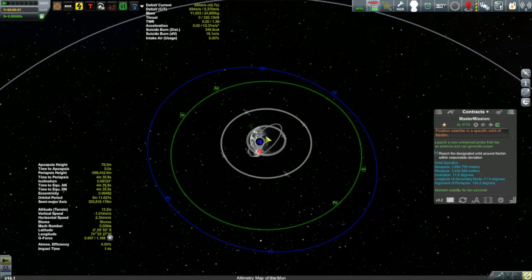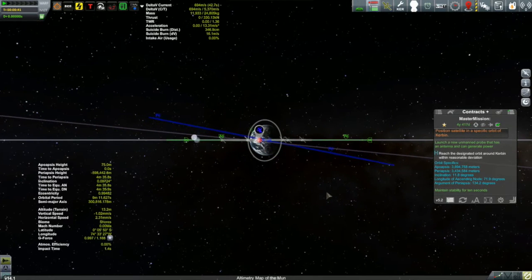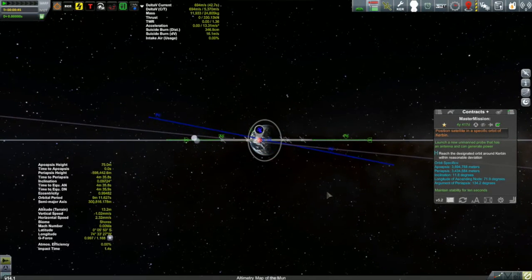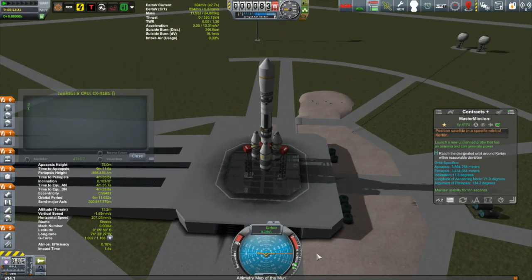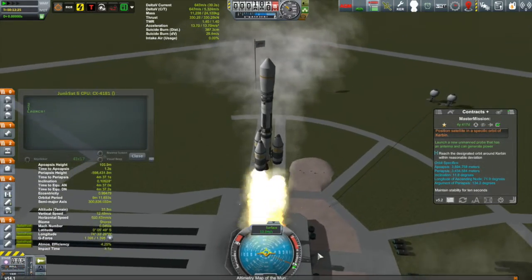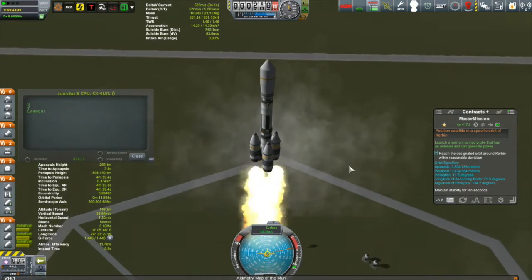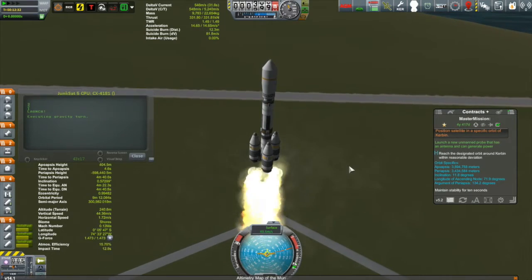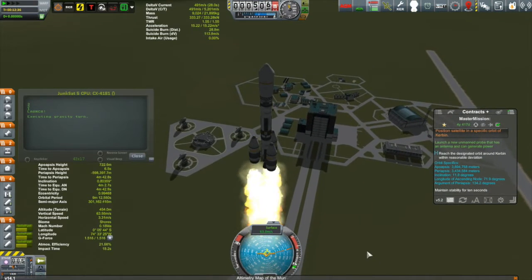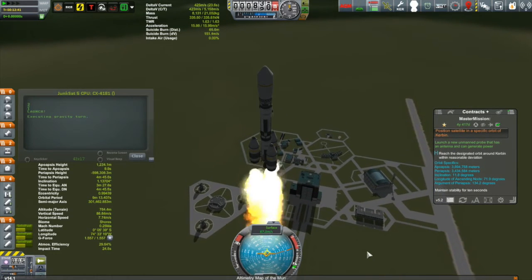I'm going to do the thing I normally do with launching into an inclined orbit — make sure my launch site is right below the ascending or descending node. I'm pretty close as it is, so let's get this show on the road. I want to preface this ascent by letting you know that I've been playing around with my launch script. One reason is I don't like this shimmy you see at the launch pad, which has to do with rotating the craft in the vehicle assembly building — it wants to go to its original orientation and then into the orientation I want, causing the shimmy.